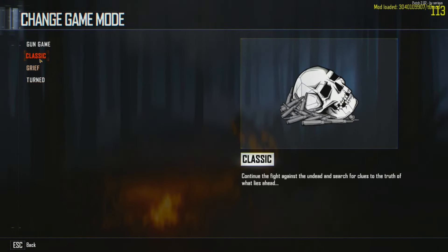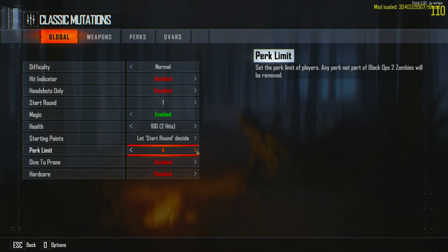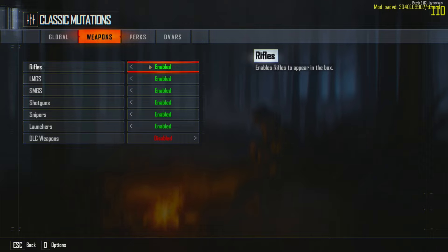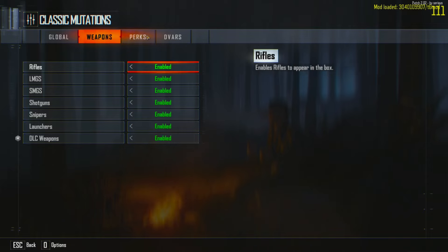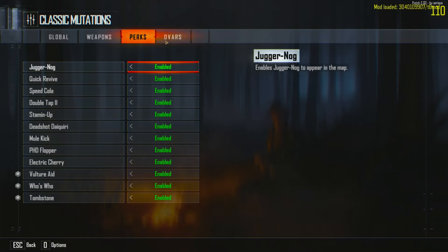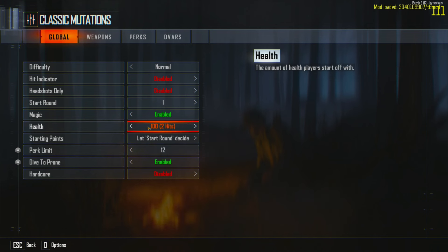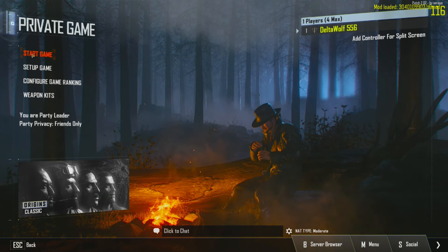Game mode we'll keep on Classic. Mutations — I think we'll leave most things as is, but the perk limit I'm going to change. Oh wait, it's disabled by default? We're gonna enable dive to prone and see how that works. Weapons — everything except DLC weapons by default, so we'll enable DLC weapons since that should be the ones not originally in zombies, like the Peacekeeper and stuff. All of the perks are going to be enabled. Health is two hits — so it's going to be the classic two-hit down. I think we are good to start the game, let's do this.